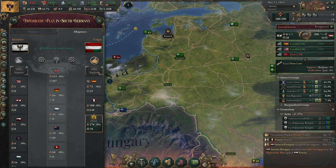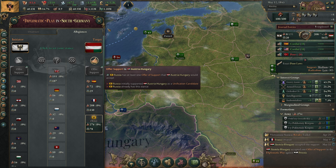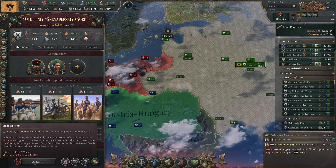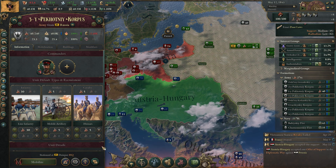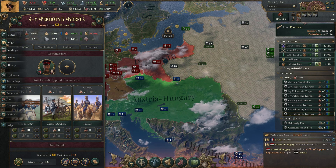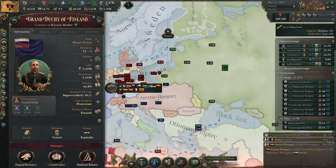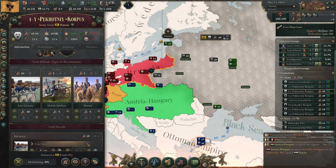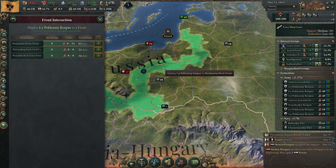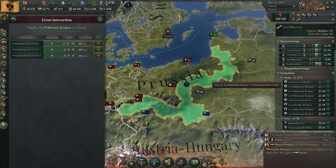We are going to war — we can't mobilize yet because troops are still demobilizing. Once they are mobilized I can't box-select them on the map unfortunately. All the latest technology troops are going to the front. We have multiple fronts — let's go to this one here.